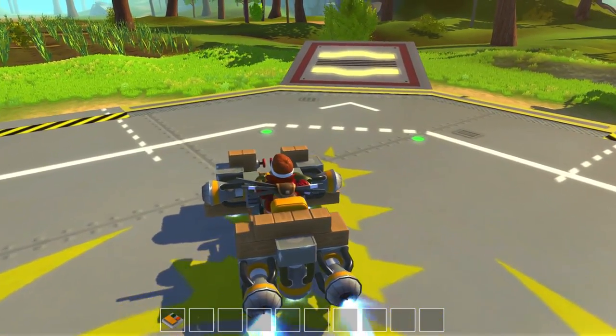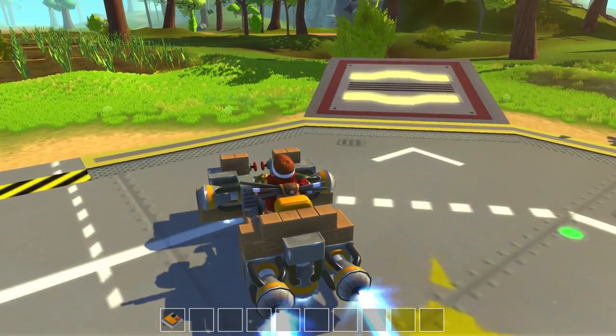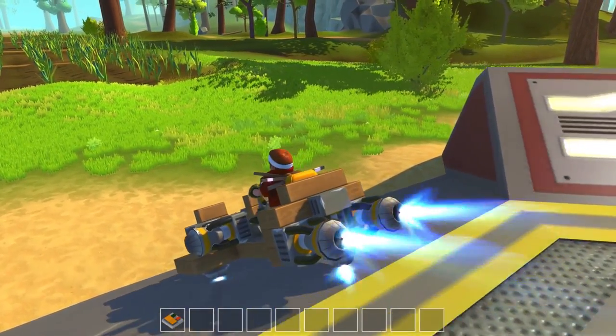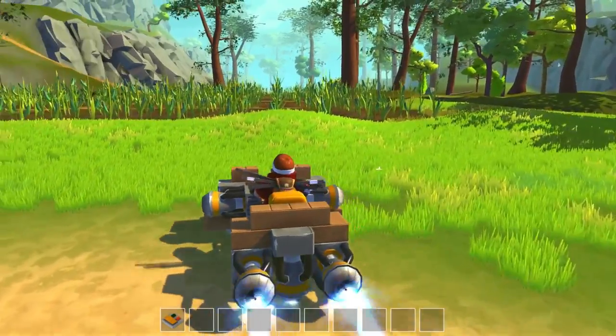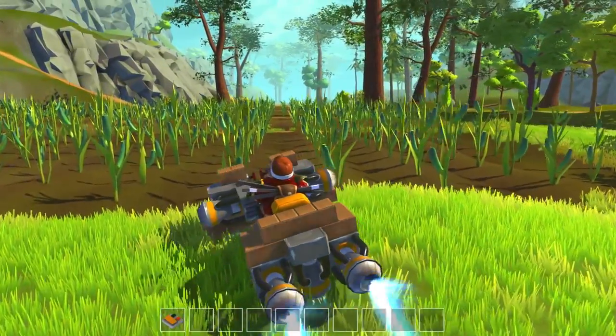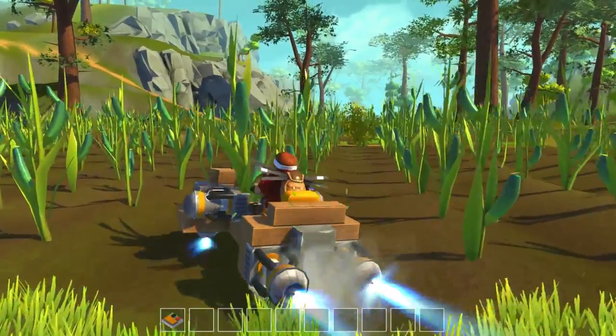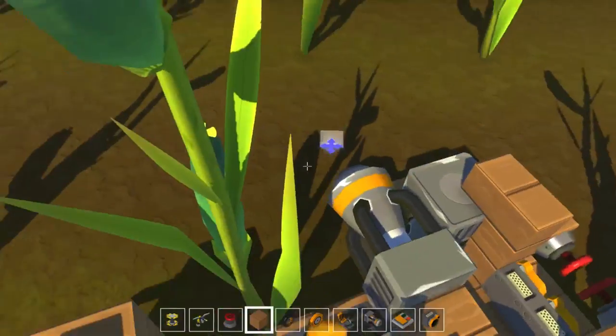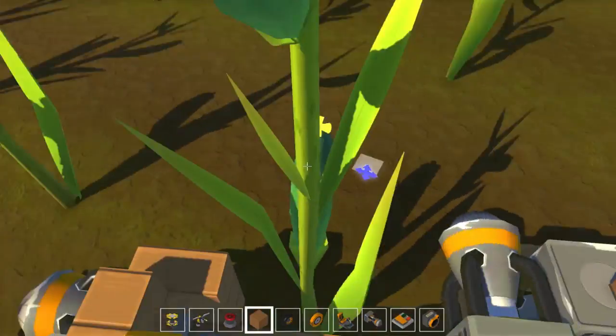We have thrusters that go forward so we can get going here a little bit, but the only problem is anytime you go off a ledge you kind of always end up with the opportunity to flip. We also have left and right thrusters where we can go left and right.